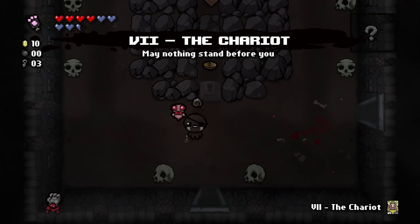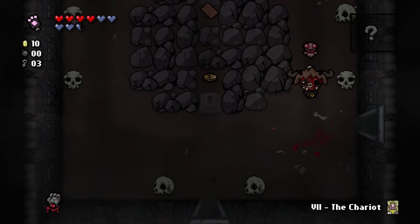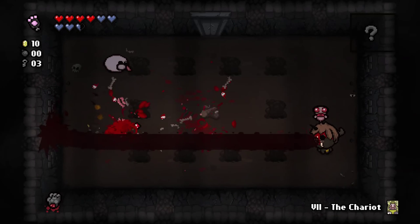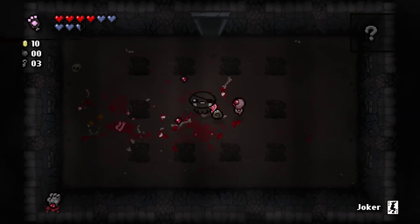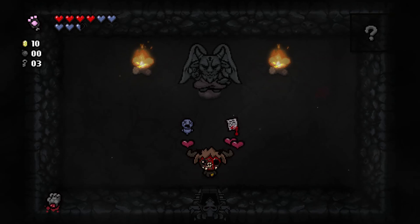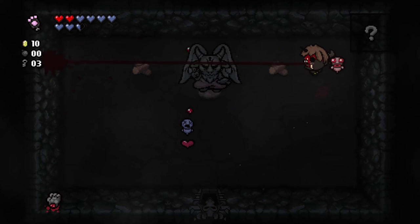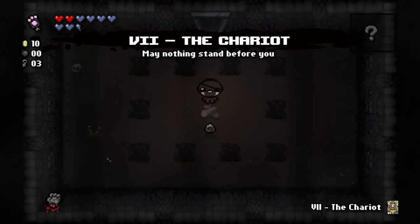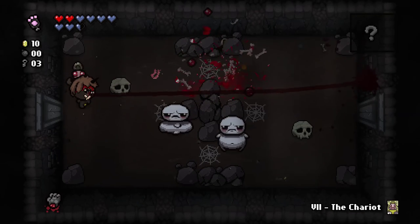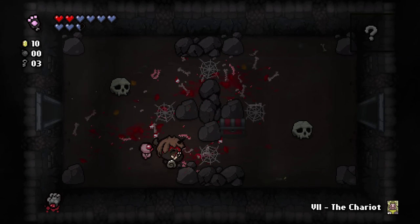I don't know what this pill is — and it's Amnesia, which really sucks. We have no bombs anyway. Amnesia gives us Curse of the Lost, I should say. The Joker card is great — we're going to go straight to the Devil Room now. We'll buy the Pact, which gives us a damage and tears up. The tears up of course improves the charge time of our Brimstone. Very useful — and the damage up is exactly what it says on the tin.